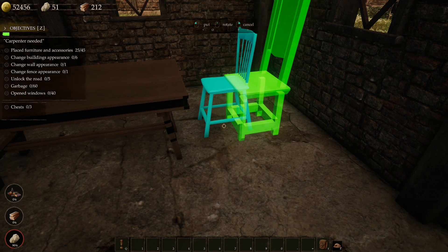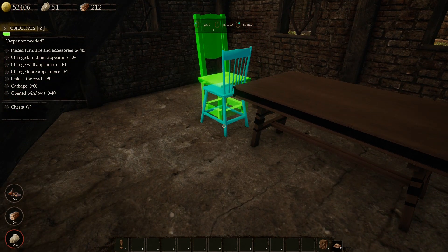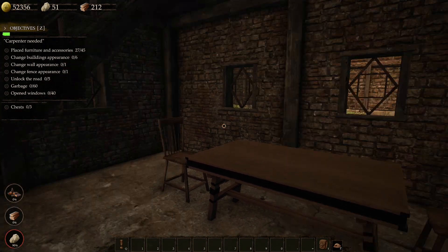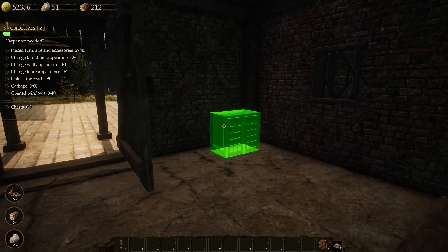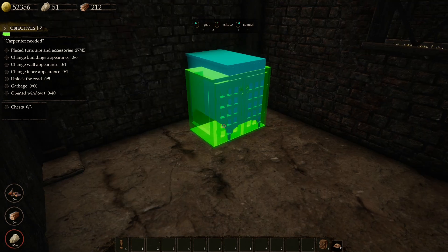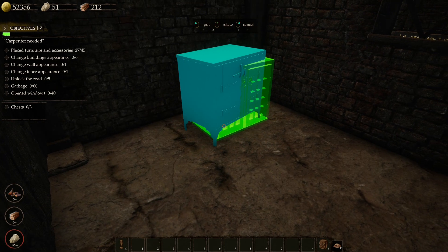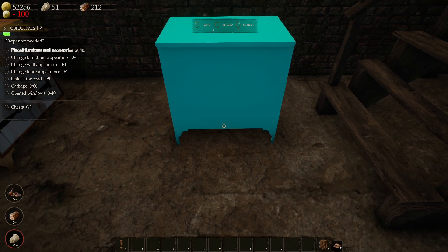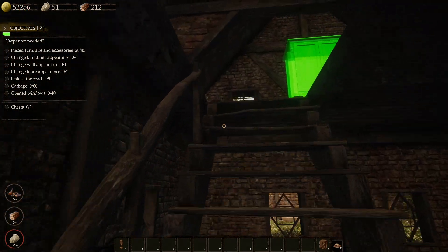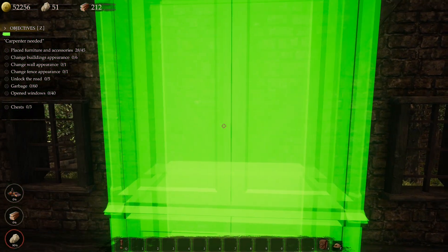Let's do these chairs — they're more simple and match that table. There we go. Then a cupboard — I'm not going to do that fancy one. I'll probably just go for that one because I didn't go too fancy with the others. That looks cute! Here we go, another big one.